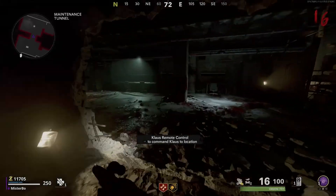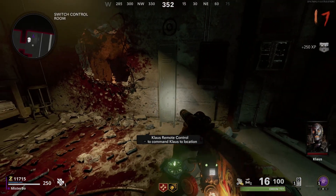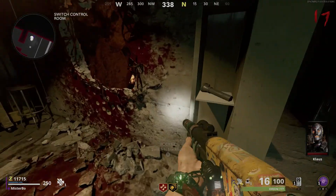For the next step you're going to need the UV light. Head to the switch control room and you'll find a locker with the number zero above it. Simply call Klaus to that locker — he will punch it open — and you'll have the UV light.